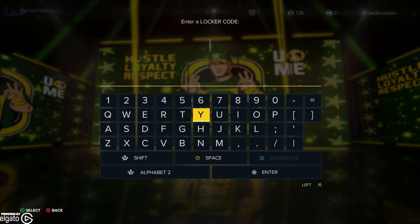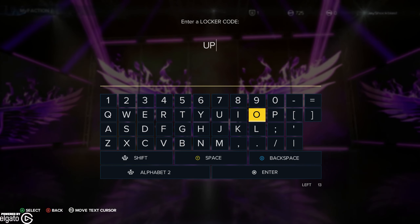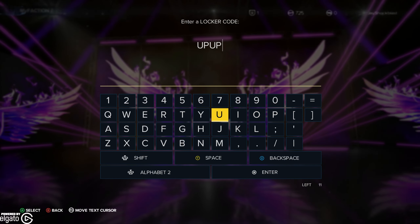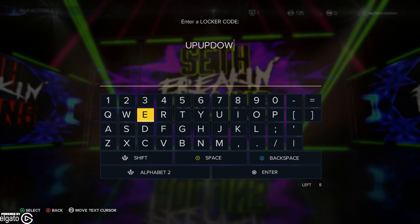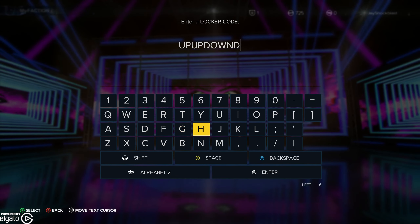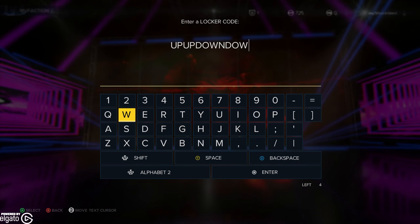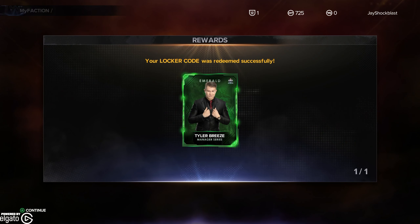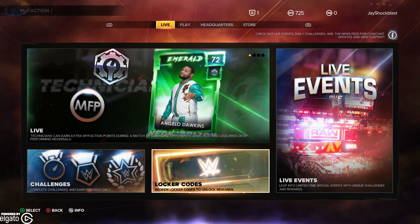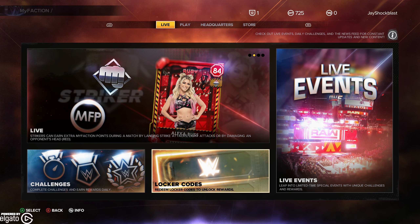Keeping with Xavier Woods' theme, we're going to go ahead and enter another one, which is Up, Up, Down, Down — and that should get us something else. As you can see, Emerald Tyler Breeze from the Manager series. You get this code by doing the MyGM tutorial, whereas you get New Day Rocks by doing the regular tutorial.